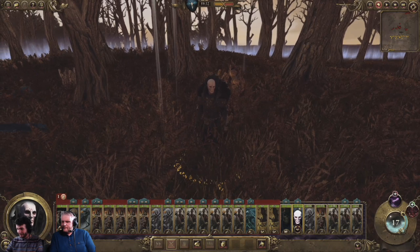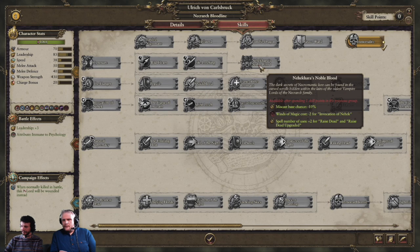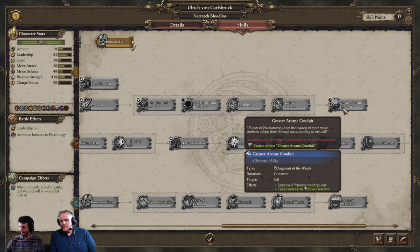As for what the Necrarch generals look like: there are recycled elements from necromancers and vampire heads all mixed together — they said on stream they chopped and changed to make these models without a lot of unique assets. In the upgrade tree, the Necrarch lord can also mount a zombie dragon and has the immortality trait. Sinisher appears to boost magic casting ability. Notably, Nekhara and Noble Blood lowers miscast chance, reduces the cost of invocation by two, and adds plus two spell uses for Raise Dead and its upgraded version. He also has a boosted arcane conduit as a constant effect rather than a temporary boost to the magic pool.